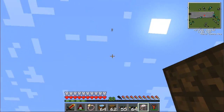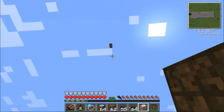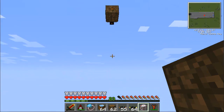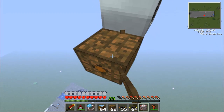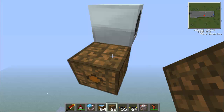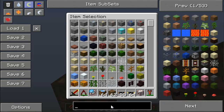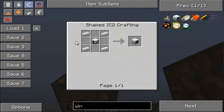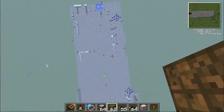Here we have the windmill — it's up high because I'm on a flat world, so I had to get all the way up to around layer 70. These things are not that reliable at all — they're not worth it in my opinion. Even if you had a couple hundred of them, it's really slow. To make a windmill, you need a generator and four iron — very cheap, just not really worth it.